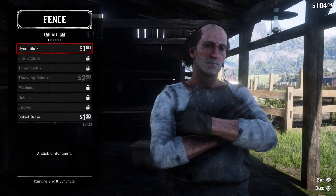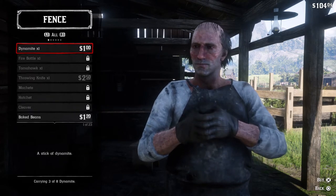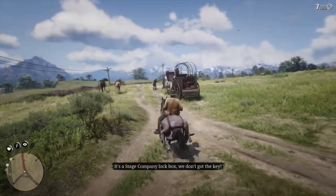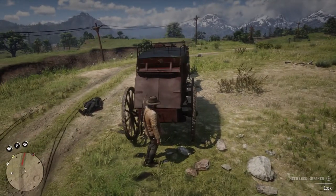What's up everybody, this is Night Shift with a tutorial on how to get the lock breaker and poison arrow recipe in Red Dead Redemption 2. Throughout the game you may find a group of thugs robbing a stagecoach, and if you take them out you'll be rewarded with a box full of goods.